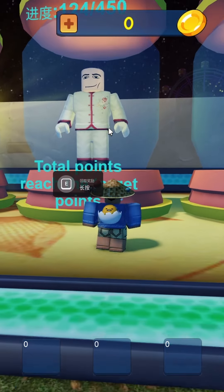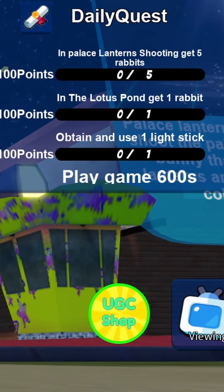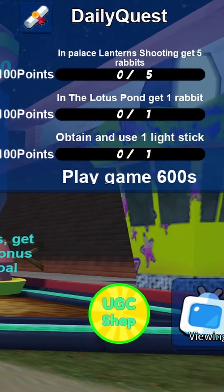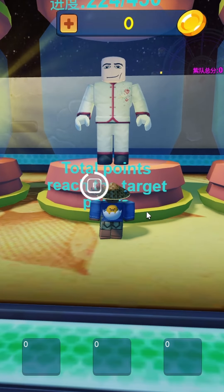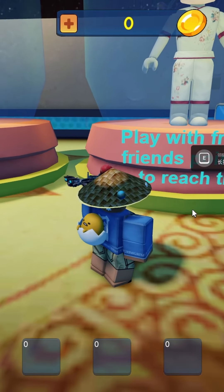You should get the item. There are more items you can get in this game, but for this shirt you just need 450 points — I have 224. You can do the daily quests: play games for 600 seconds, obtain and use one light stick in the lowest pond, and so on. Play these other mini-games to get the points, then come over here and claim it.